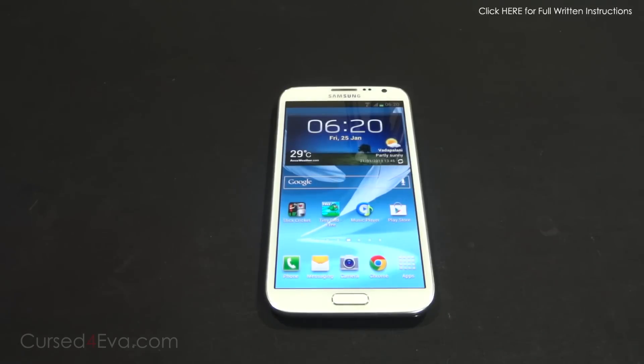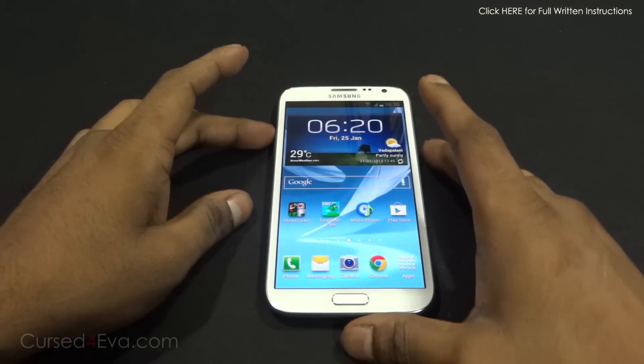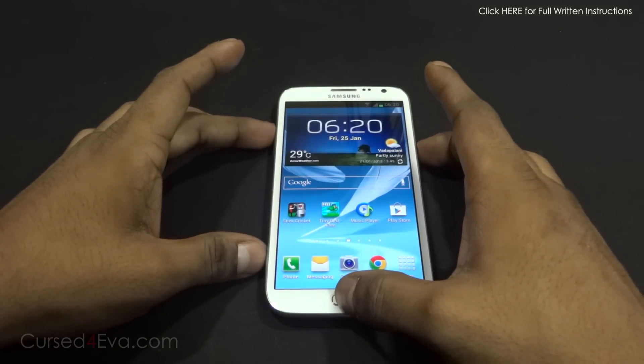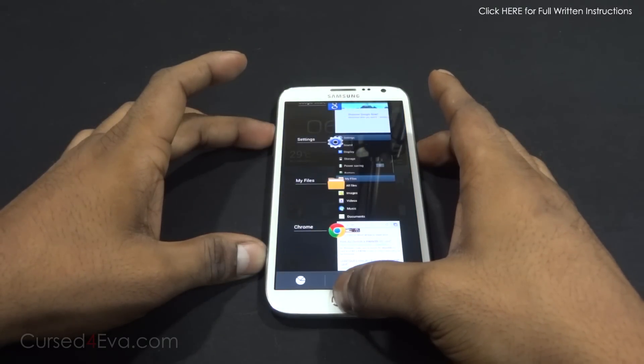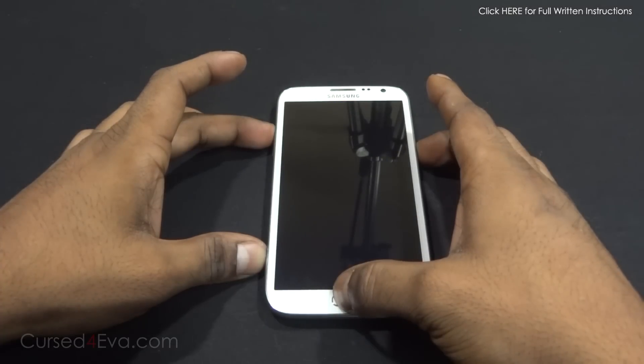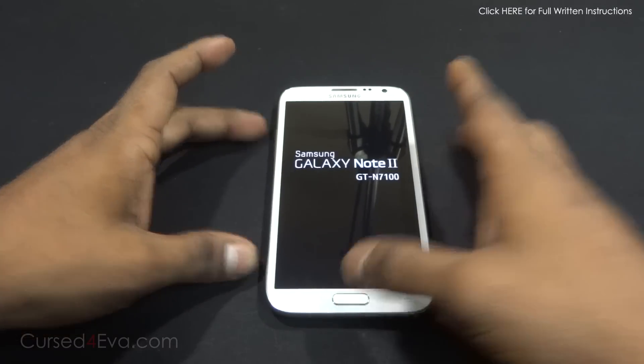Once you download it, transfer it to the internal or external memory of your phone. Once you've done that, go ahead and hold the volume, power, and home buttons at the same time. Your phone will reboot — you can let the keys go once you see 'Samsung Galaxy Note 2' displayed on screen.